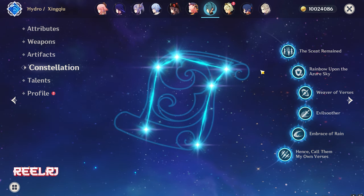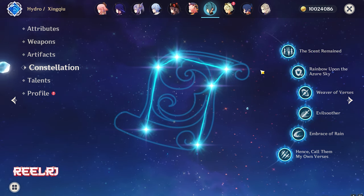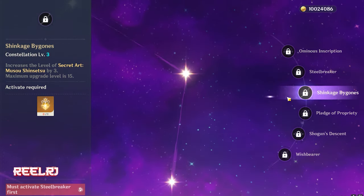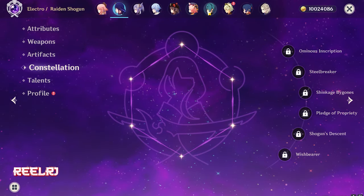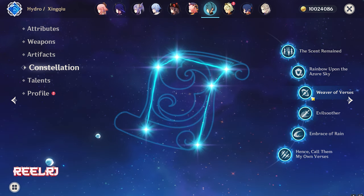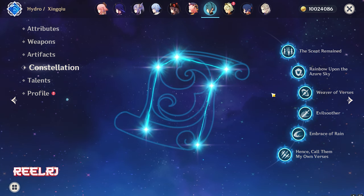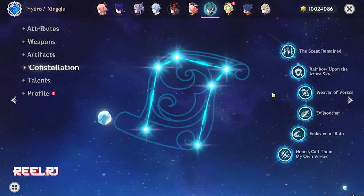I don't have Furina yet, but C1 and C2 Furina's constellations are literally broken. C1 is game-breaking and C2 and C3 are just insane — similar to Raiden Shogun where C1, C2, and C3 make her a broken character. Same goes for Furina: C1, C2, and C3 are incredible, with C3 being one of the best constellations. But C1 alone is very worth it if you want to go for just one constellation.